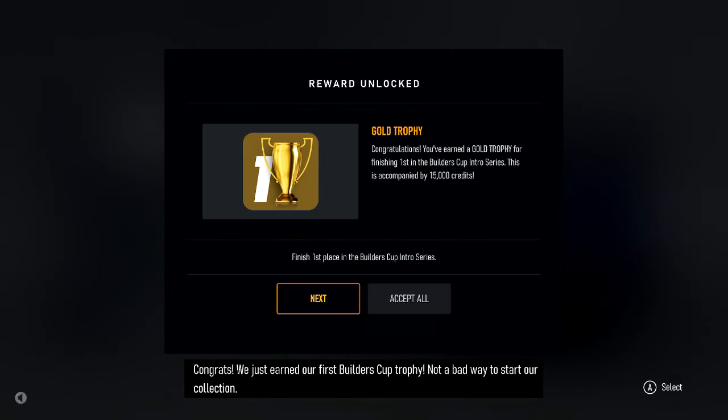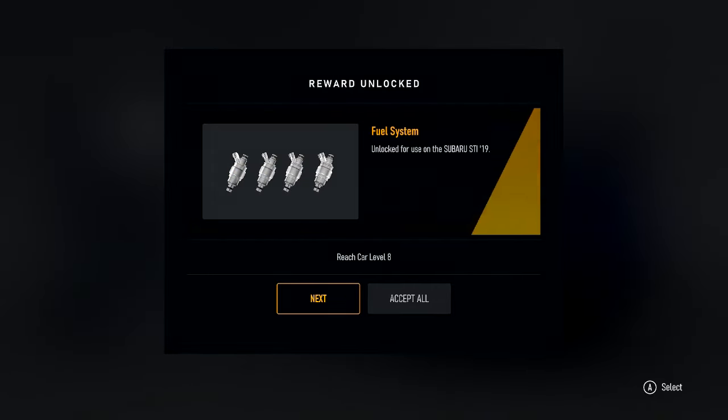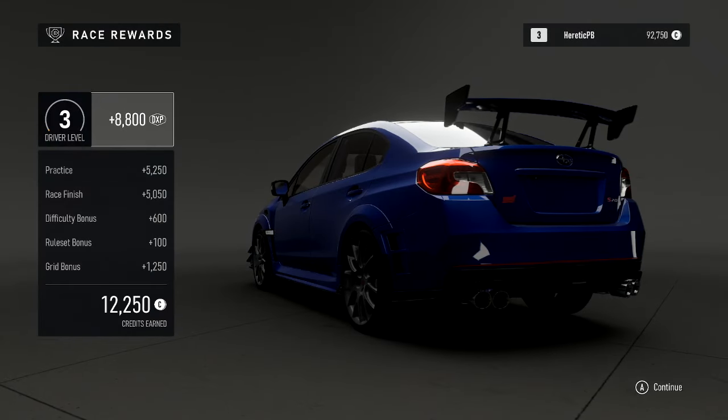Congrats! You just earned our first Builder's Cup trophy — not a bad way to start our collection. Give me that flywheel, give me that clutch, give me the spring dampeners, give me the fuel, give me the differential, give me the transmission.